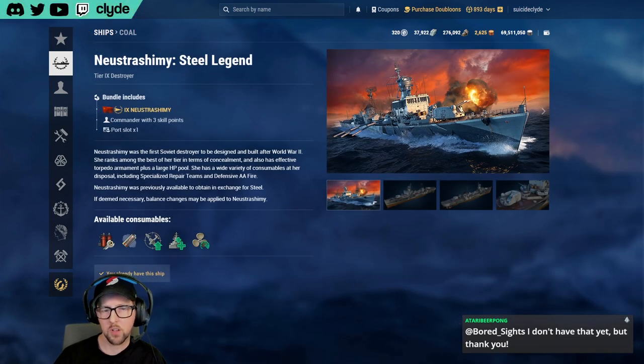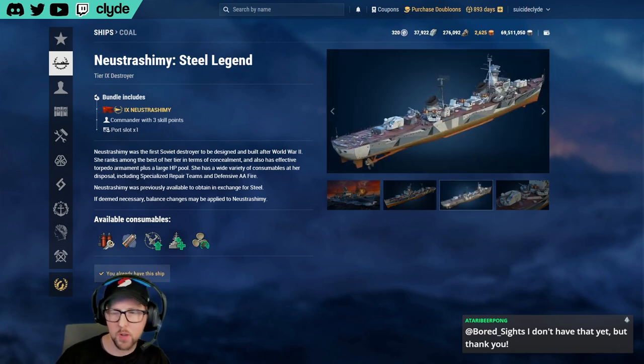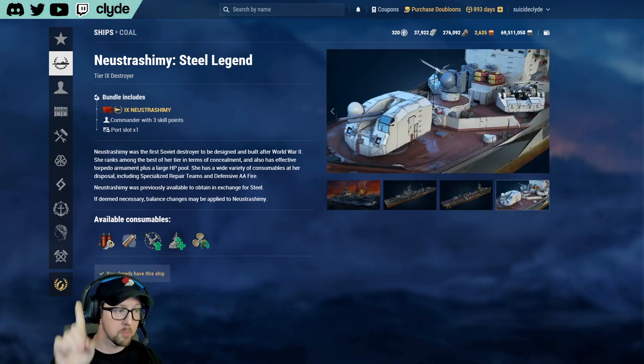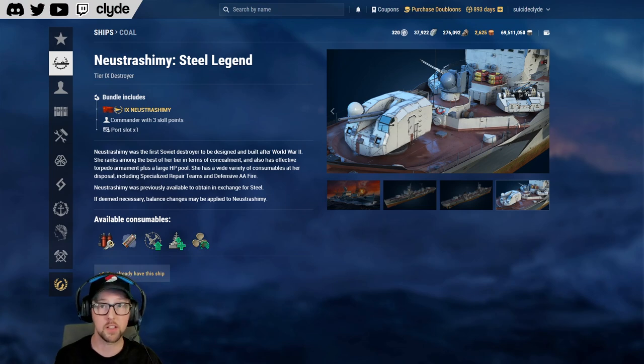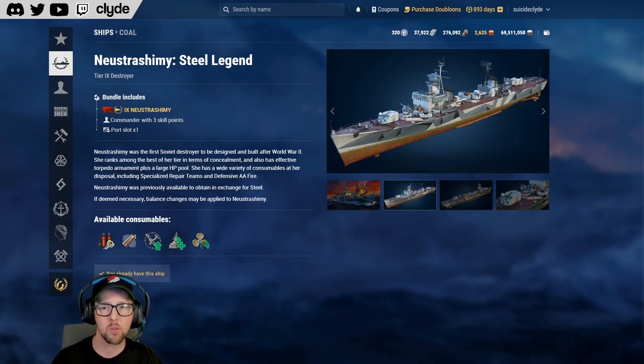Somers was also pulled. Neither of us have Somers unfortunately. So this is Neustrashimy — we call it a steel legend because this used to be a steel ship and they moved it to the coal store. You can see it listed here on screen.